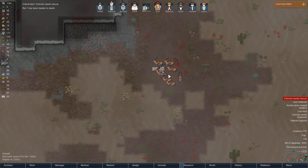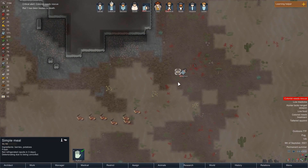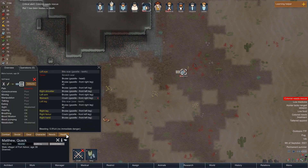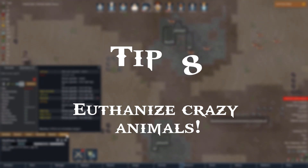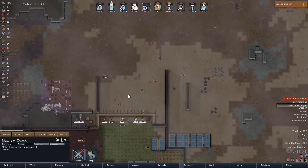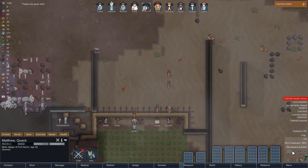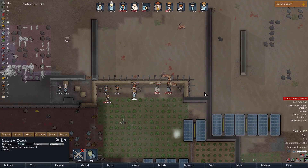Tip number 8 is another one I forget to do a lot, but it's very important and it's similar to tip number 4. In addition to capturing prisoners and operating on them, you should always rescue animals and operate on them as well. Euthanizing them can be a great way to improve medical skills. If an animal goes mad and attacks your colonists, just subdue it, rescue it, then operate on it. It's an easily forgettable task, but if you remember to do it, you can get some pretty god-tier doctors.